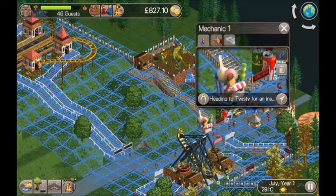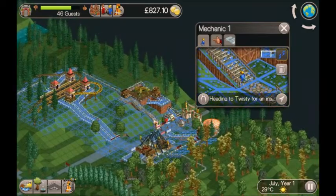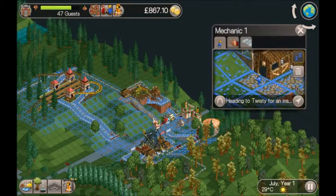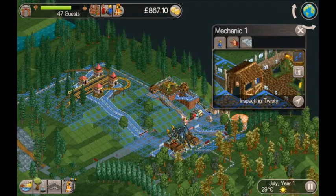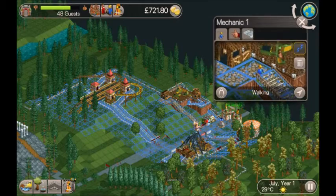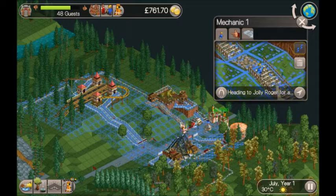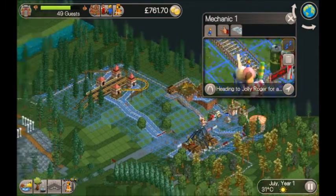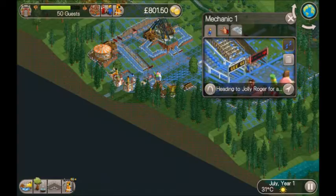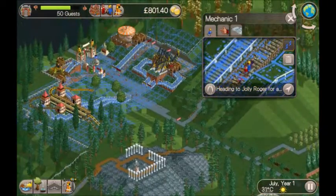We are into July and I've just finished building my second pirate ship — I'm just zoning a mechanic now. Since guests pay at the gate and all subsequent rides are free, I'm going to use fewer mechanics with them covering more rides. If a ride breaks down you're not going to lose the money you would if guests were paying per ride.